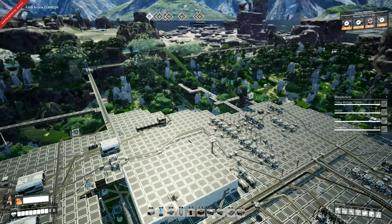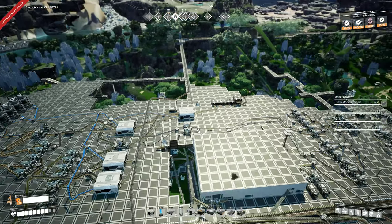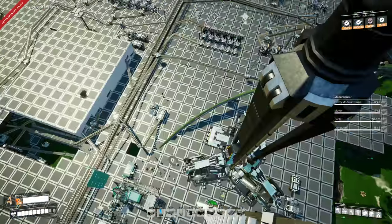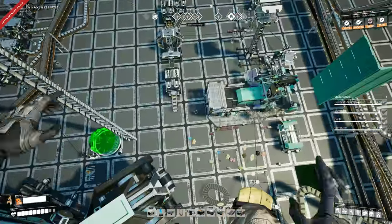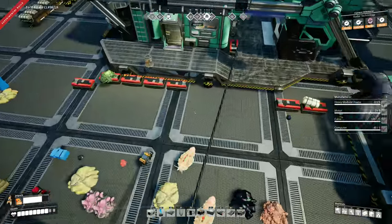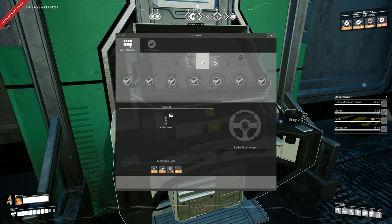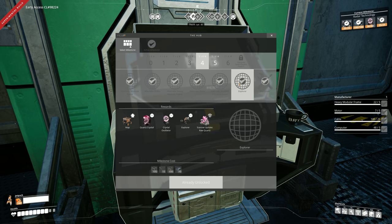I'll get into the new stuff right away. I haven't made too many changes - I brought a belt over to bring sulfur in, and I kind of put a room around my smelter area. I've done most of the research off camera just because it takes time and I wanted to show you all the stuff you can open up without having to wait for it. So it's all under tier four. To open up the Explorer, you need to research quartz. You get the map, quartz crystals - you can turn quartz ore into quartz crystals - you get the crystal oscillator, the Explorer vehicle, and the ability to scan for raw quartz. That's the Explorer kind of tier.